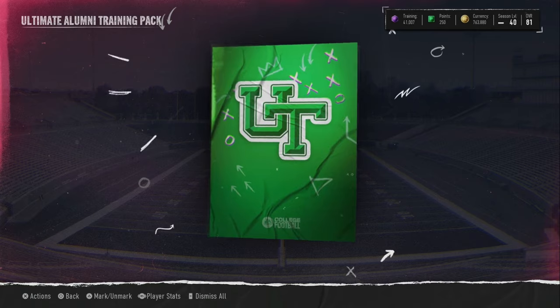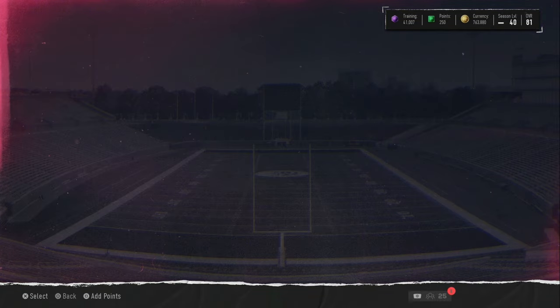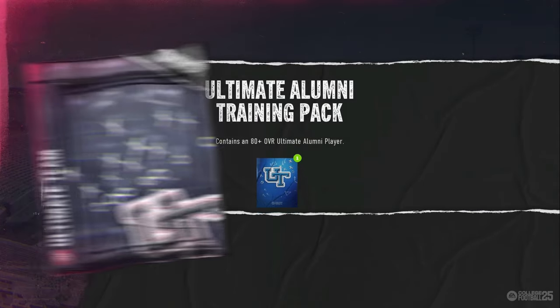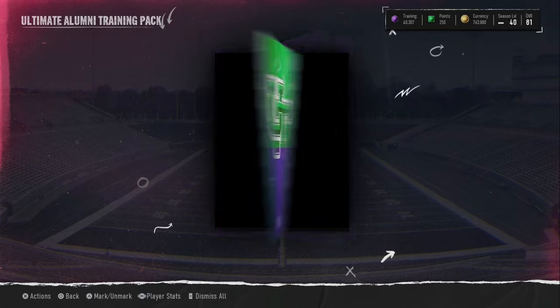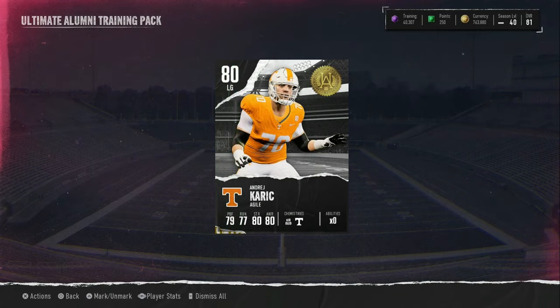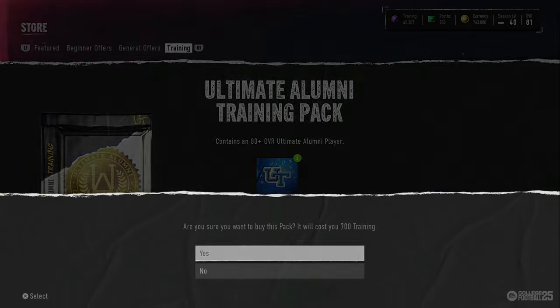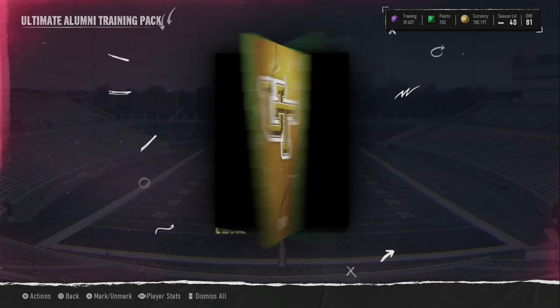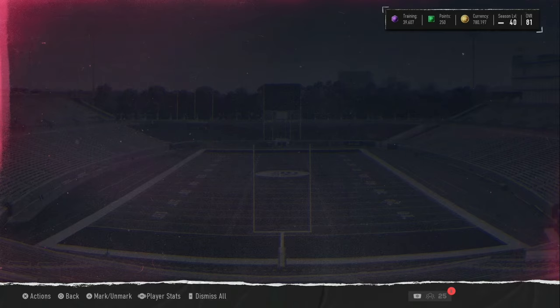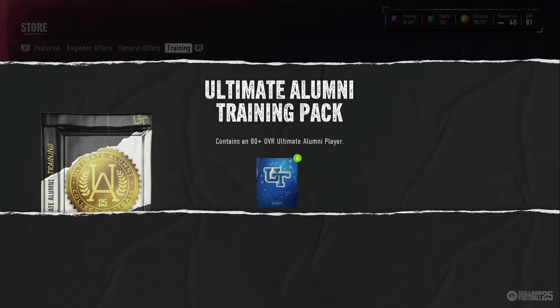We do get another purple right here. Hoping we can pull Lamar, or Myka, or Saquon — any of those 86s really. This pack won't be good anymore tomorrow when the pack goes up in training. But might as well try to take advantage of it for the last day of it.